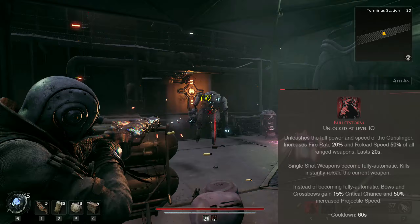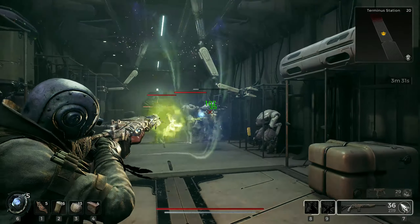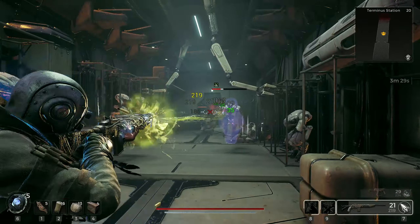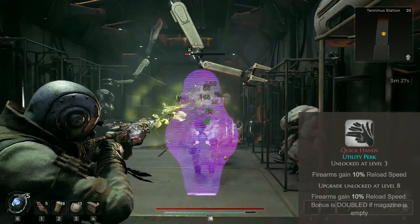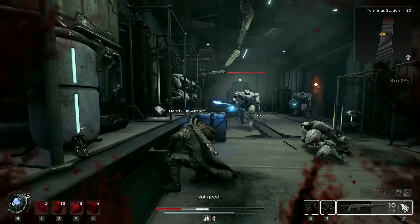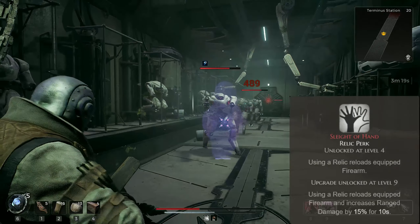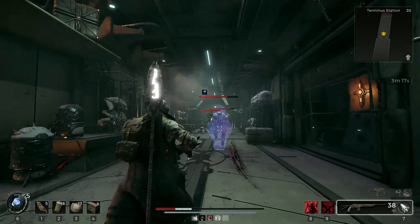The skill has already a pretty short cooldown, which we will further cut down — more on that in the ring section. We have 20% increased reload speed on Empty, more ammunition pickups, and a relic use also reloads weapons and grants a 15% damage buff for 10 seconds. All great stuff for our weapon setup.